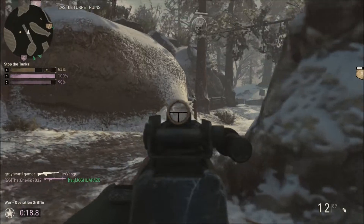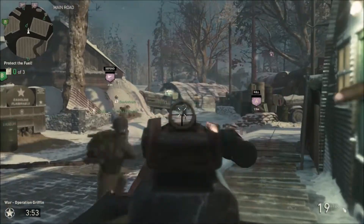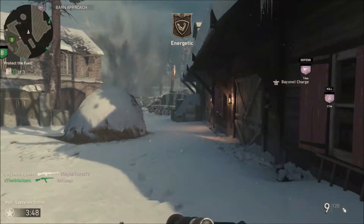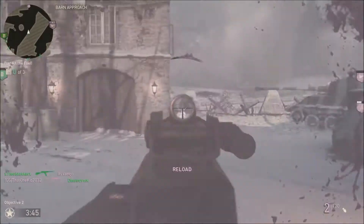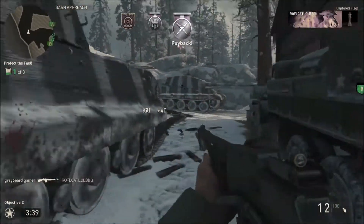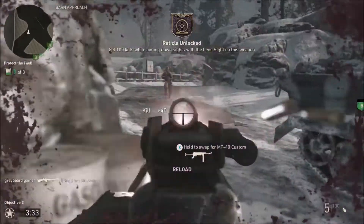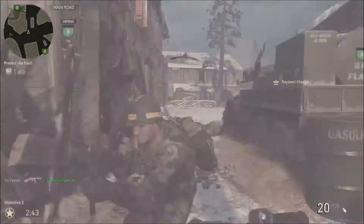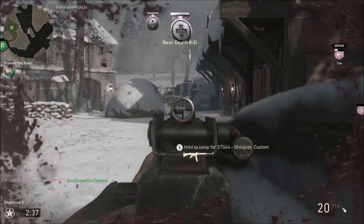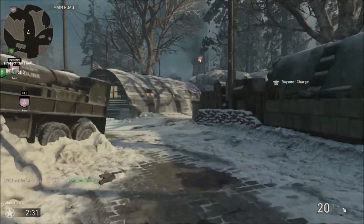When you're on offense, it's the same thing — you want to play objectively. You want to plant explosives to knock down the obstacles. You only get 75 points for detonating an obstacle, but it doesn't take very long to plant an explosive. You can also get kills near the explosive for bonuses, and make sure you're near the objective when you get kills, because just like on defense you're going to get an additional 75 bonus points for kills while standing near the objective.